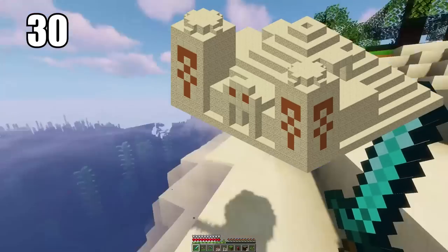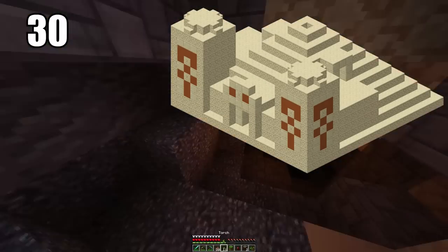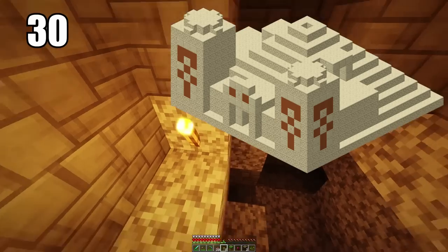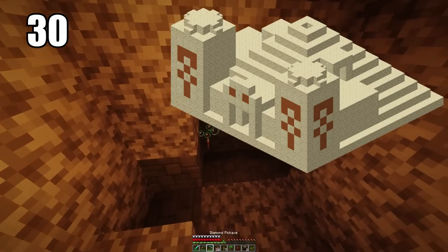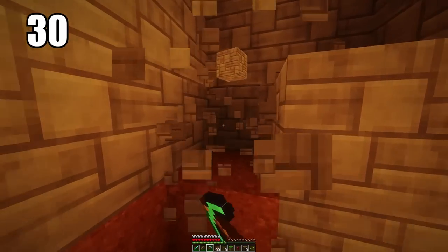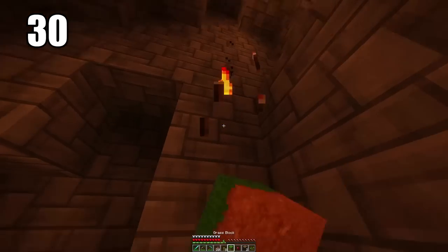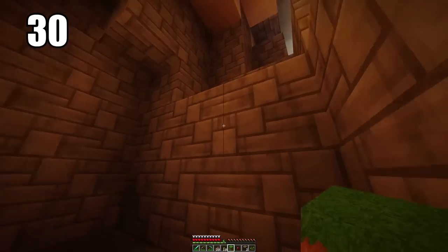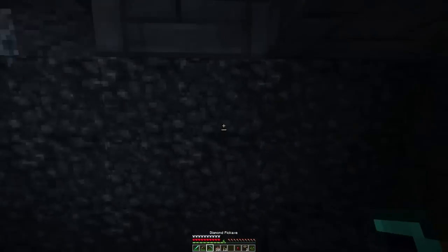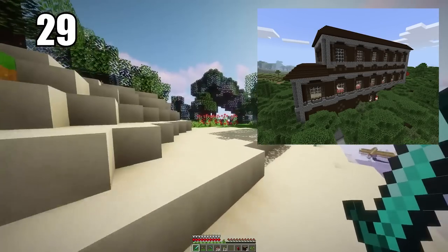Tip number 30 is looting desert temples if you're ready and know what you're doing. This is basically a big noob trap — it presents a chest at the bottom that looks easy to get, but experienced players know it's a trap and the whole temple will essentially explode if you fall for it. Clever players know a way around this and can get the loot out, which can include saddles, horse armor, and some really rare and interesting items.